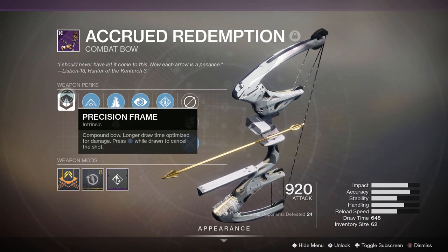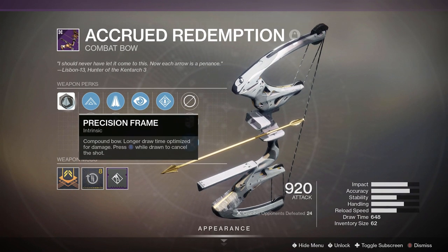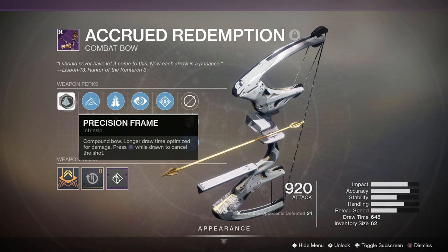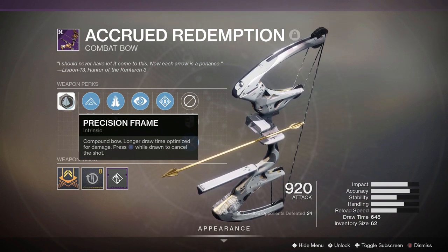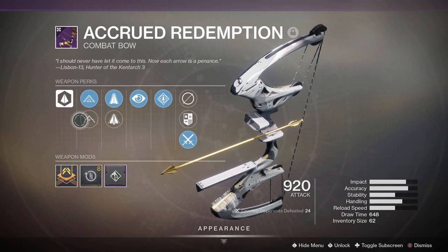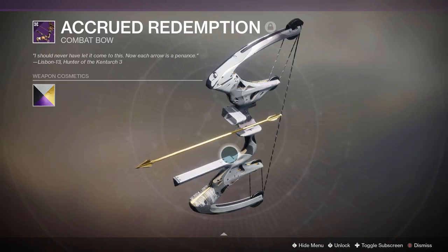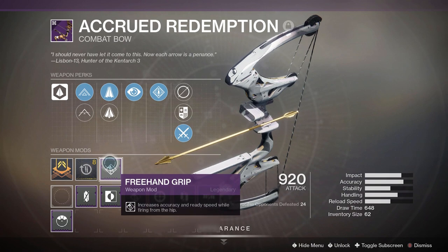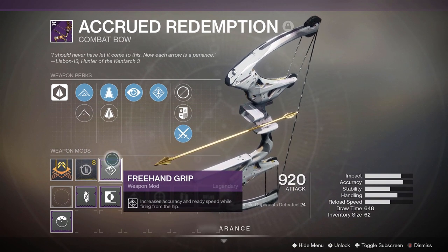Now, this is part of the precision frame. Those of you guys that are fans of the Subtle Calamity, it is also in that archetype. So it is part of a really nice bow archetype. And honestly, this shader on it makes it gold and white, man. Looks so good. Then I got a Range Masterwork to work with, and a freehand grip to increase accuracy from firing from the hip, because you will have to do that sometimes — somebody's pushing you and you may have to fire an emergency arrow.